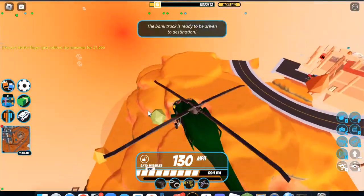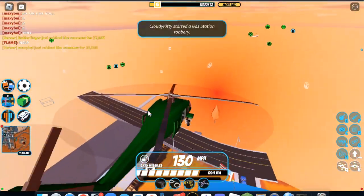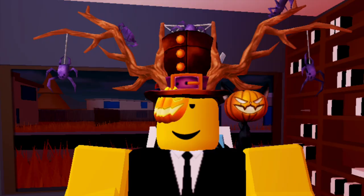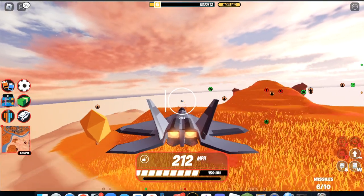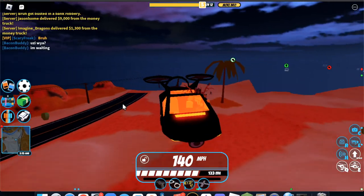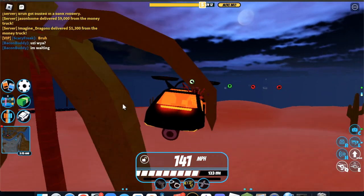Recently, quite a few Jailbreak flying vehicles have gotten changes, both in performance and in design. Therefore, I figure now is a good time to rank every single flying vehicle in Jailbreak — except the Lea and the Blade because nobody can use them — from worst to best. I'm ranking the vehicles based on a mixture of their performance, their looks, and how often I find them convenient to use.